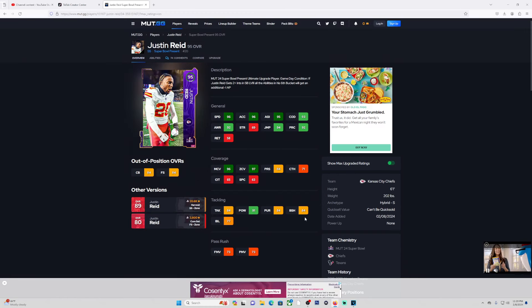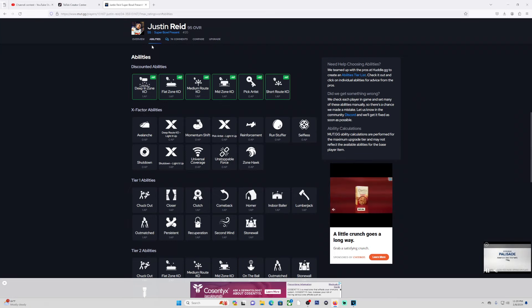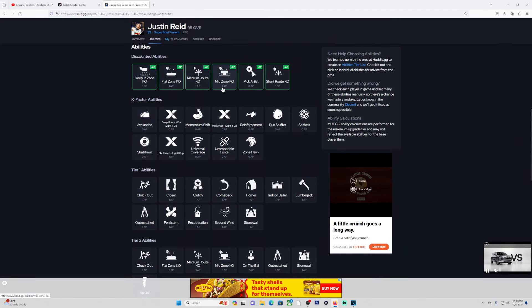Alright, so maxed out Justin Reed: 96 speed, 95 agility, 93 change direction, 96 man, 97 zone, with 84 press — really good hybrid safety, you can say. 6'1". For his abilities, he doesn't get deep zone, doesn't get the KO like Brown or a camp chances, so those two would be like one of the best safeties in the game. He gets flat zone for one, medium out keel, mid zone, pick artist, short out keel for one.